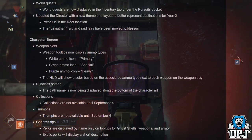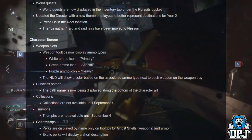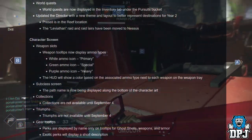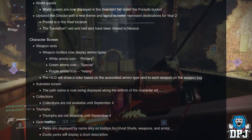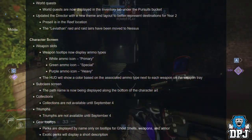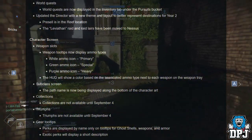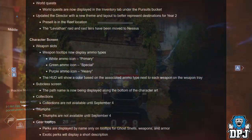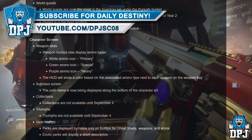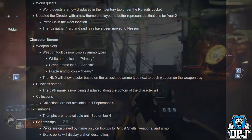The Director has been updated with a new theme and layout to better represent Year 2 destinations. The pre-sale area is in the Reef location. The Leviathan Raid and Raid Lairs have been moved to Nessus. Weapon tooltips now display ammo types — white icon for primary, green for special, purple for heavy. The HUD will show a color based on ammo type next to each weapon. Subclass screen now displays the path name. Collections and Triumphs are not available until September 4th. Gear tooltips: perks displayed by name only, while exotic perks display a short description.